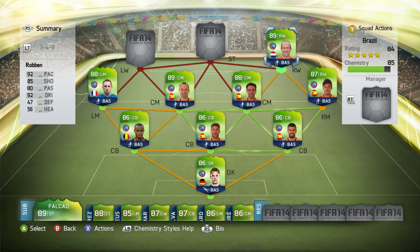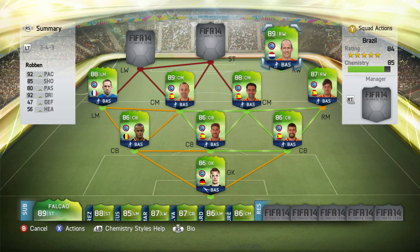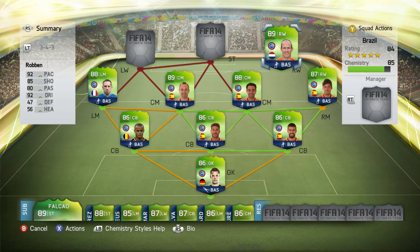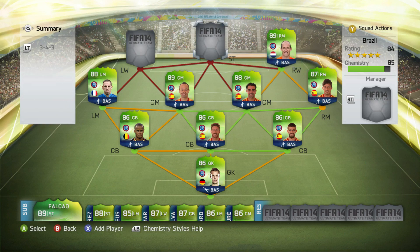Now let's move into Arjen Robben: 92 pace, 85 shooting, 80 passing and 92 dribbling. He didn't score any goals but he was just so good. He has lost skill moves, going from four-star to three-star, so you can only do things like roulette and very basic skill moves. But even with those his shooting is great. His overall has gone down but I think his stats have had an upgrade, which I noticed from doing my top 10 videos.